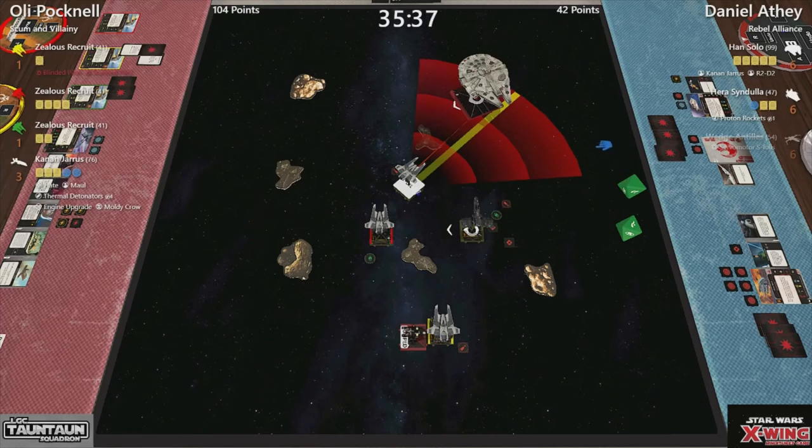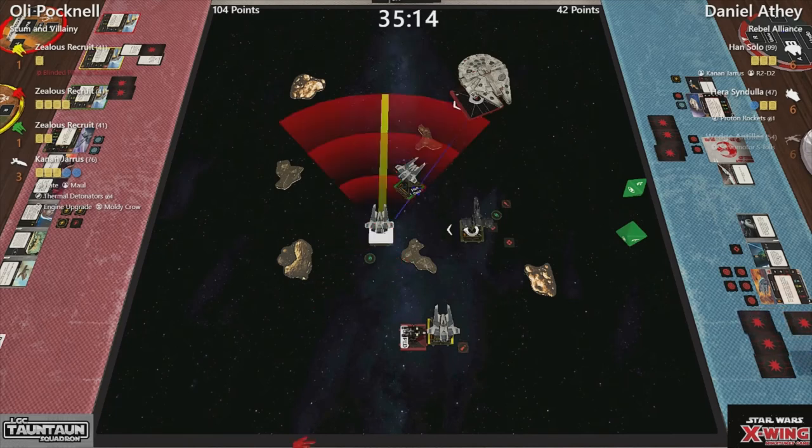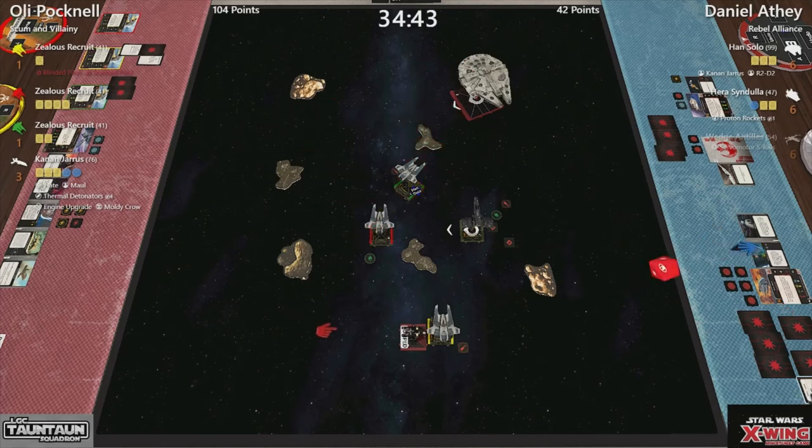Ollie up to 104. Big shot from downtown — three dice with a focus. That's hit crit. Spend the force, do not take a crit. But he does take the crit, and the crit is fuel leak, which triggers right away. But he is okay. So that's good. We'll get that onto Han as well — fuel leak not good. Every time you would take a hit, you take a critical damage instead.